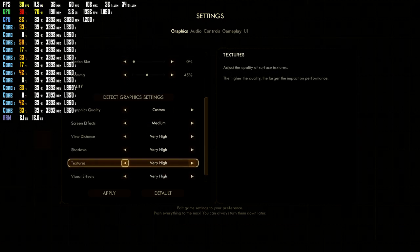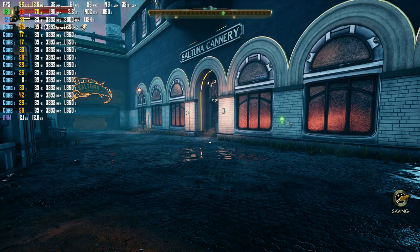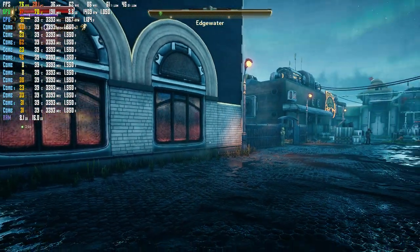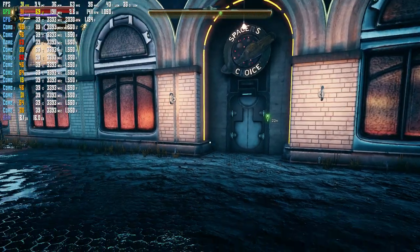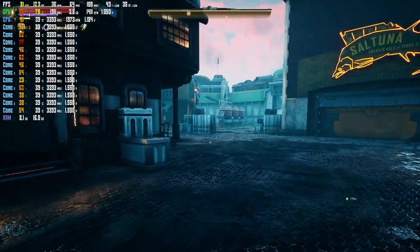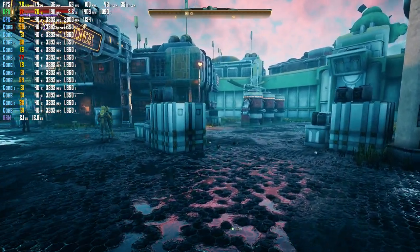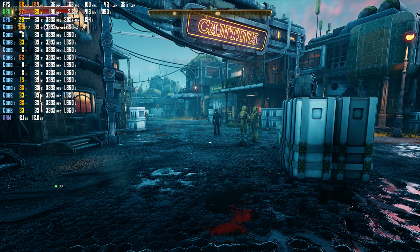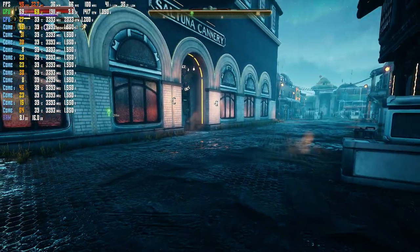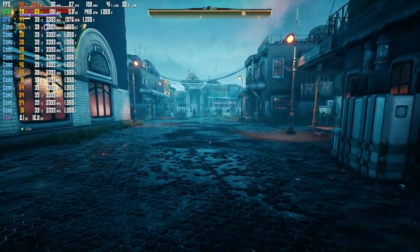I think having screen effects around medium is probably the best, keeping everything else on high. All that other stuff you want to have up because those are things that are more important. I would say for best performance currently, while still being able to see things and have things look good, put screen effects on medium if you want a little better FPS. It's still not great — hopefully there'll be a patch.